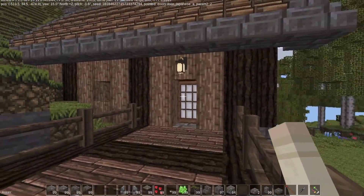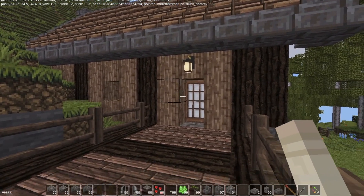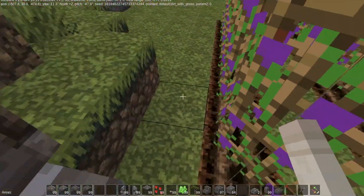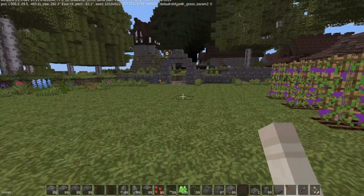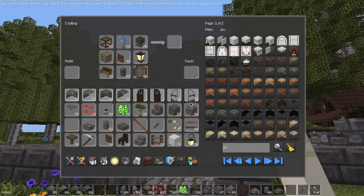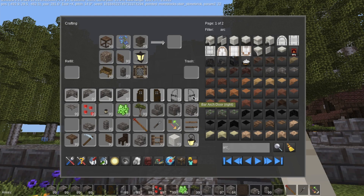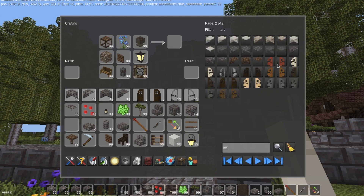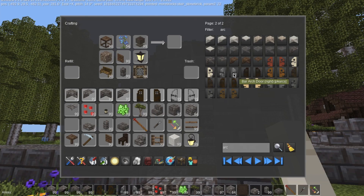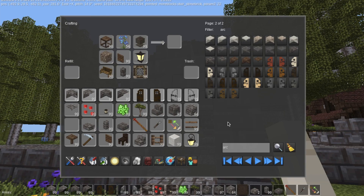Let's come up to the second floor — we got this cool balcony. I'm not sure I'm going to keep the spruce wood there. Let's go back out to this gate, because what I'm going to show you is really cool. It's the arc mod edition by TumeniNodes with the arced doors. There's a whole bunch of different ones — acacia, pine, aspen, iron bar doors, bronze, steel, tin. They work really cool and give a real nice effect.